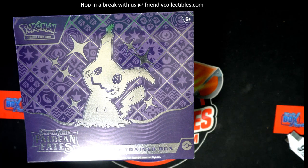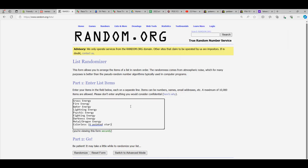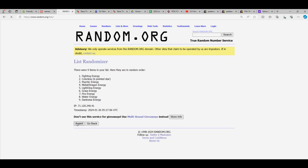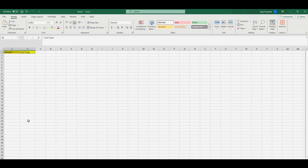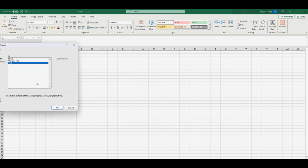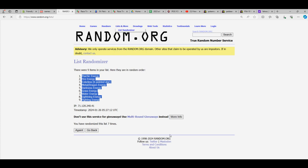This is going to be Pokémon Paldean Fates 101. We're going to random all of the card type energy lists — going through seven times, looking for that big money Charizard. We get the energy list there and we're just going to paste special text, then we're going to do our owner list and do the same thing.